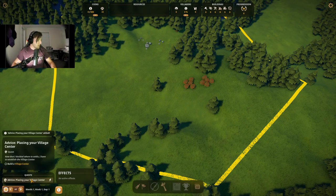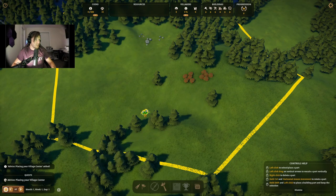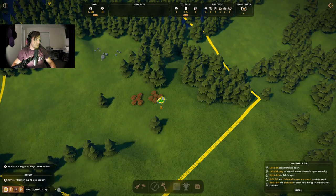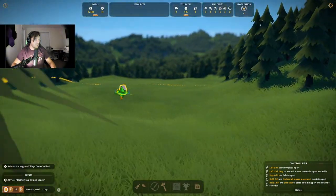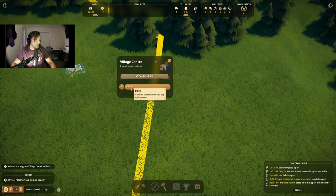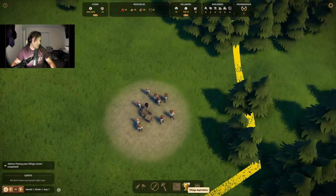Advice on placing your village center. Now that I've decided where to settle, I have to establish the village center. We're going to go ahead and build that. Here it is — village center. I want it to be somewhat close to those berries, but not super close. This looks like a flat-ish area, so we'll go ahead and build it there. Now we have a bunch of villagers that have popped up — fantastic.